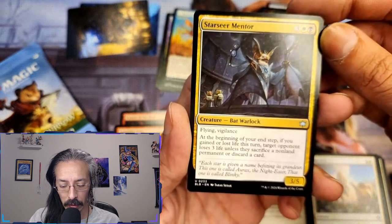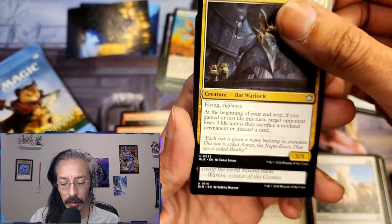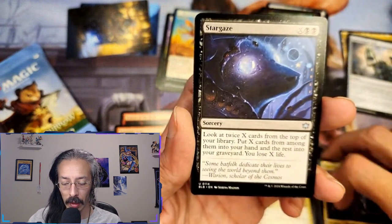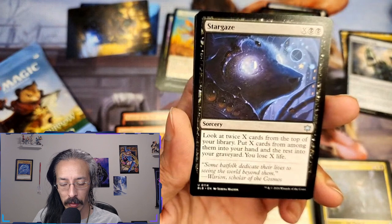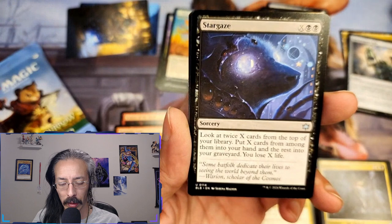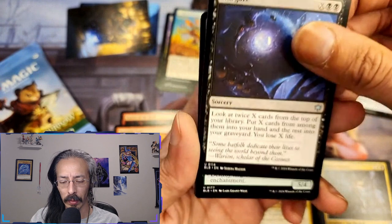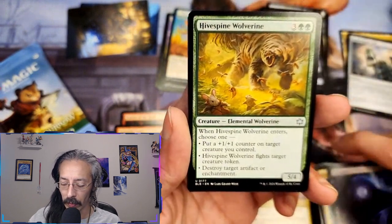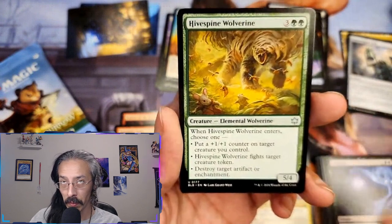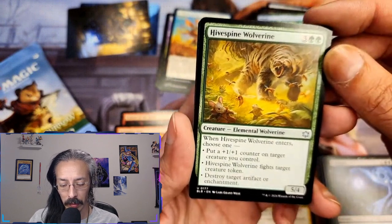Target opponent loses three life unless you sacrifice a non-land permanent or discard a card. This set is really about hand destruction. Stargaze — look at twice X cards from the top of your library, put X cards from among them in your hand and the rest in your graveyard, I lose X life. But if you have cards that work with losing life on your turn, that's useful.